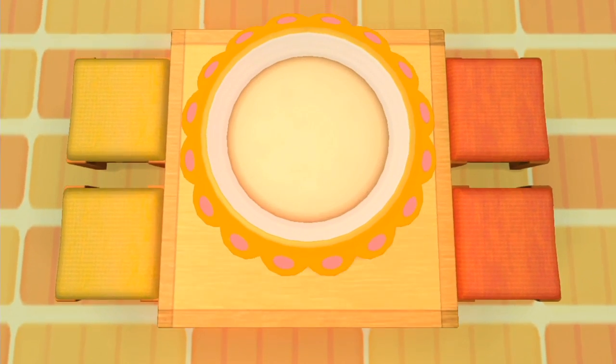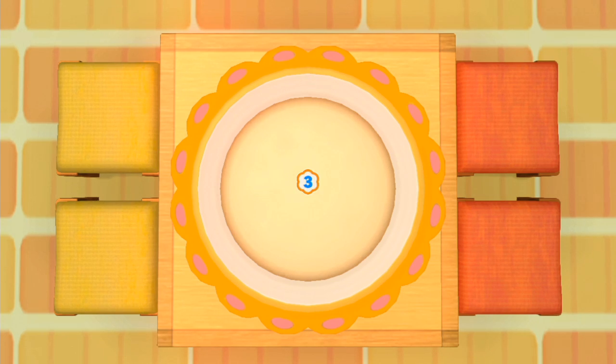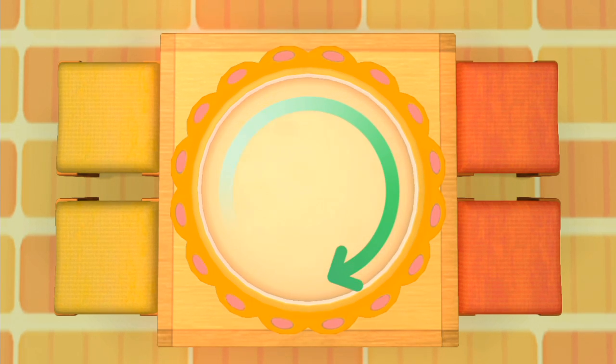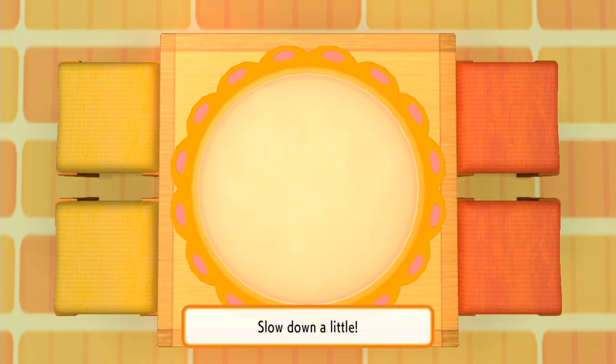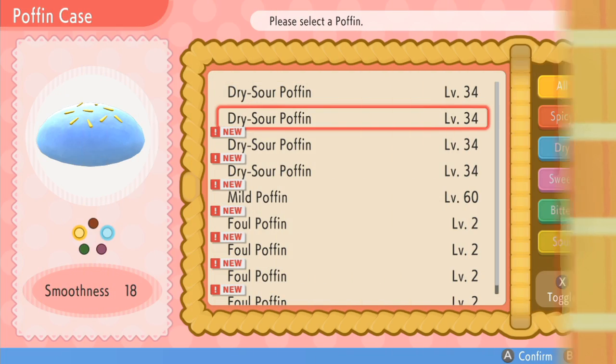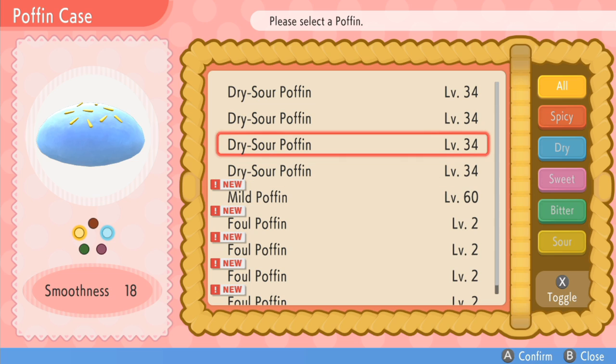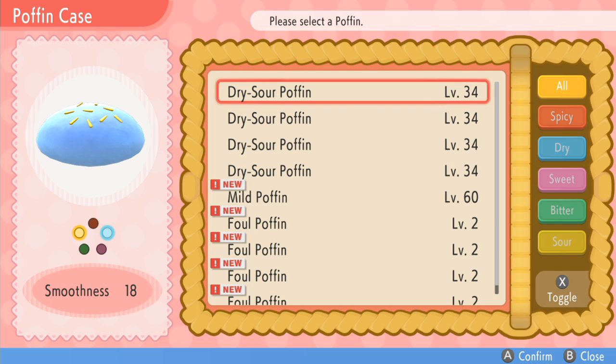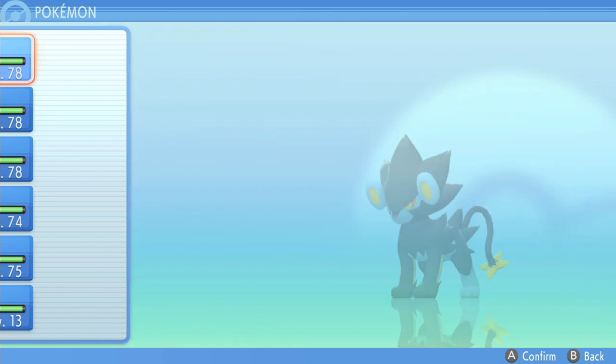Here are a few tips: use both of your joysticks when steering your Poffins, and use blue berries because blue berries usually boost beauty — beauty is shown in blue color. You can see what conditions the Poffin you made is going to boost by looking at the indicator. Here you can see that the blue color is highlighted, so we know this Poffin is going to raise beauty.